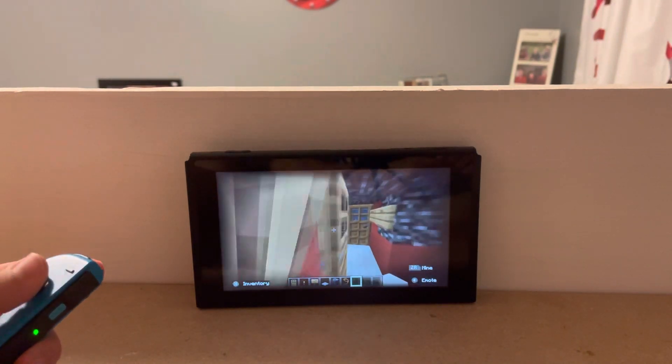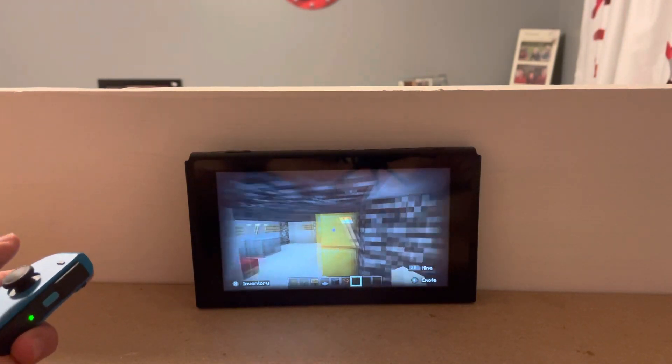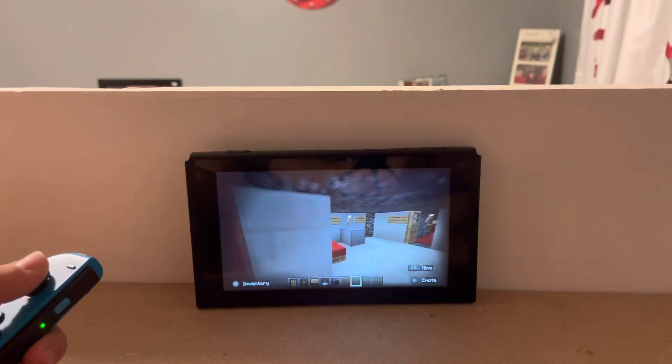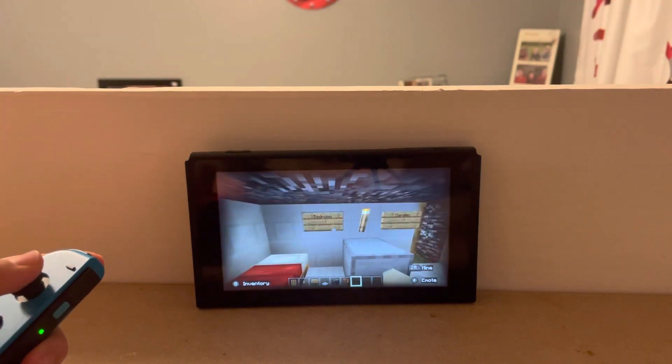We go back all the way to the start and then we have E's bedroom with her nightstand and stuff. Now we go to the garden.